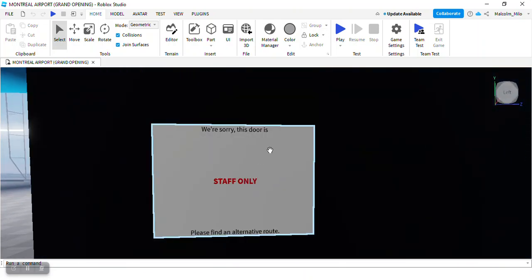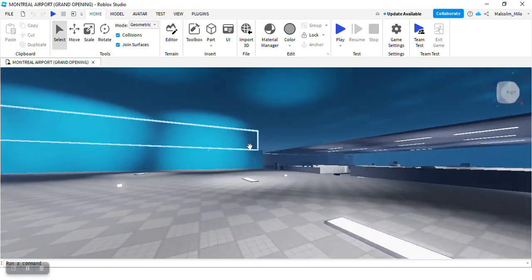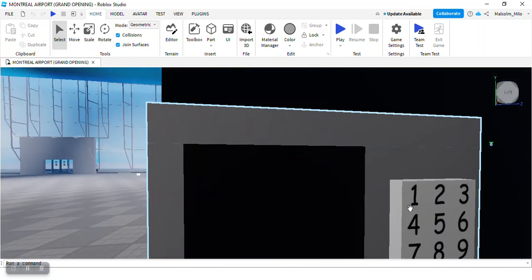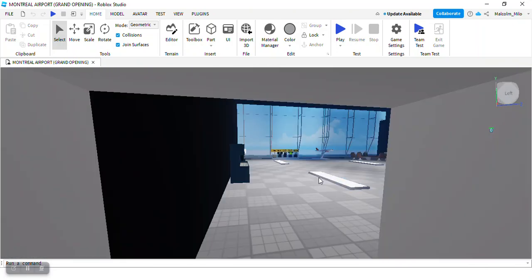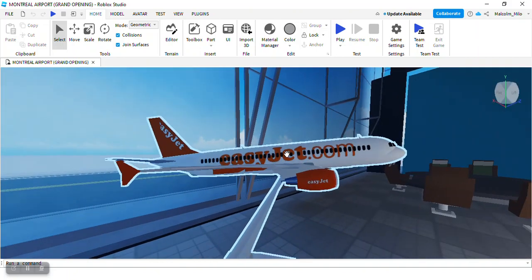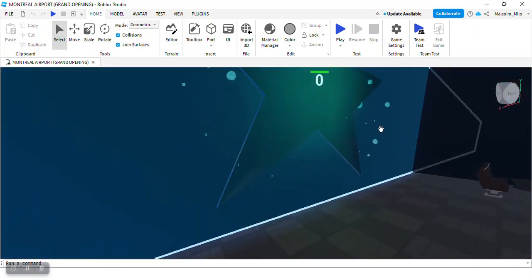So the black box is staff only. If you want to become a staff member, when our Roblox group launches we're also launching a staff training center. You'll have to contact us through the Discord group to apply. Now let's go inside. These are coffee machines that actually work. You can also get your airport worker, security, and ground crew uniforms here. We also have a plane in here — it's not our airline's plane, just for fun. It says YUL, and over here it's supposed to say Air Transat — that's probably going to be our logo.